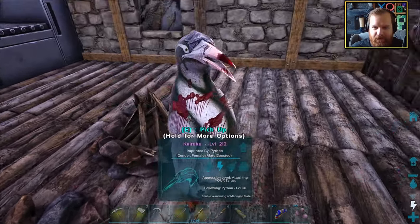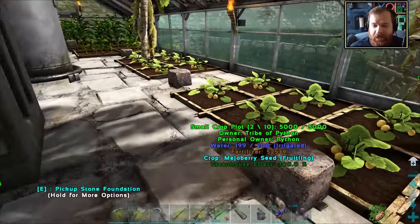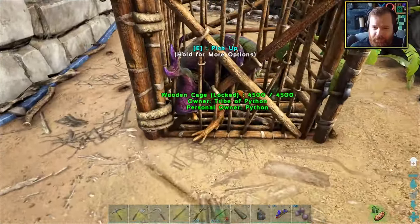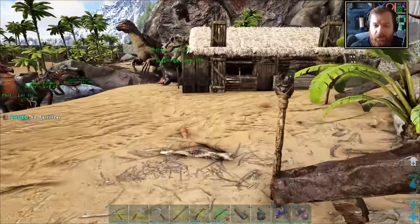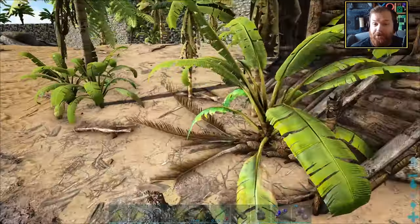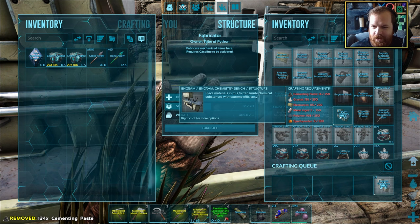Let's go and grab some more polymer from this guy - sorry, not sorry. And then we need to go grab some more cementing paste. Just because we've gone ahead and fertilized all of this stuff, it doesn't mean that we're going to stop collecting the fertilizer, because obviously it's the cycle of life - we're gonna wind up using it all and then we're gonna need even more. I've got all of the resources necessary for the chemistry bench, so let's go ahead and make it.